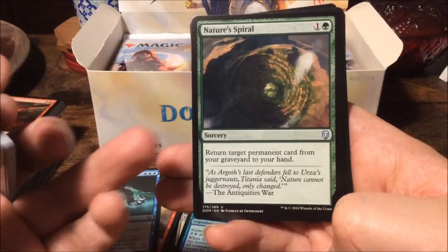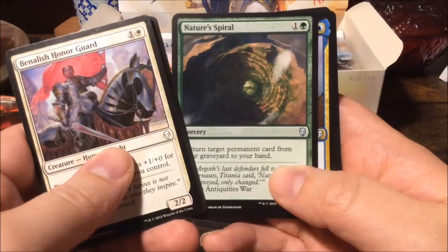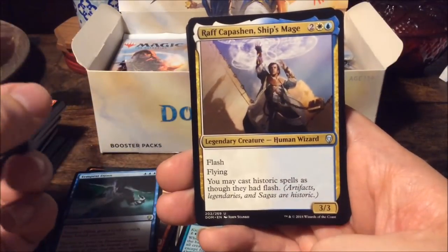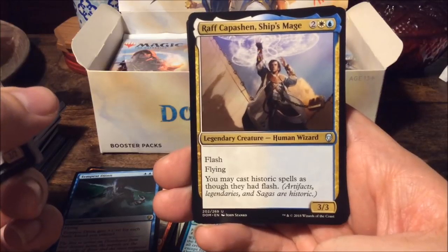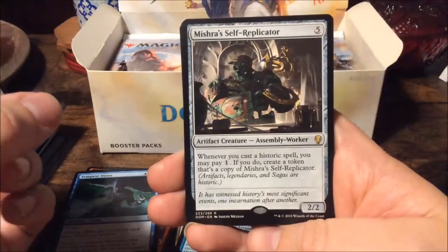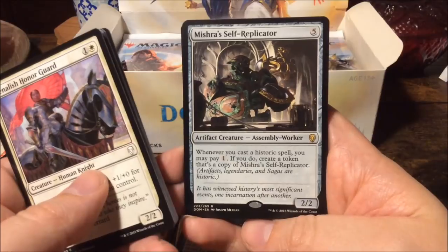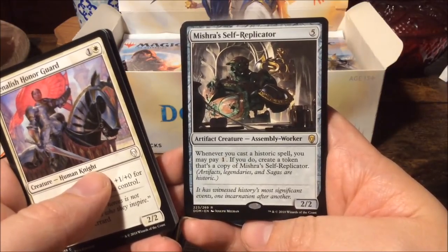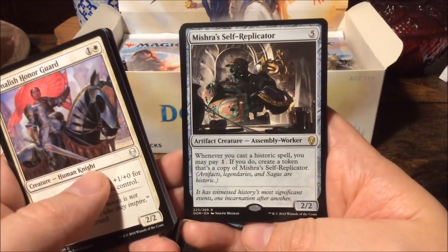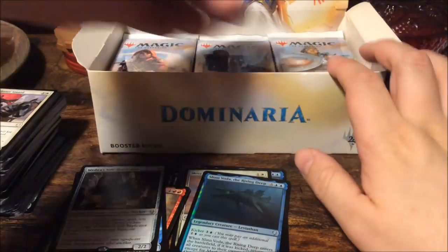Dauntless Bodyguard, Nature's Spiral — also a reprint from one of the core sets. Ravan Passion, Ship's Mage, relative of Gerard. And the rare is Mishra's Self-Replicator — a two-two for five mana. Whenever you cast a historic spell you may pay one; if you do, create a token that's a copy of Mishra's Self-Replicator. If you have enough mana you can get a whole army in a short amount of time.